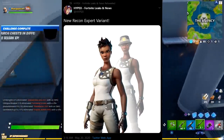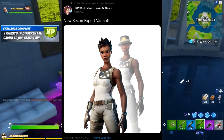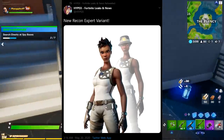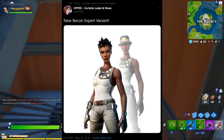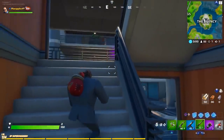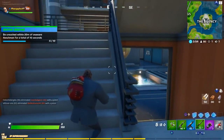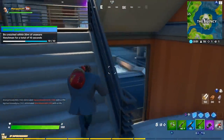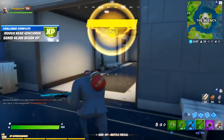Typically when stuff like this happens it means a skin will be coming back in the near future — otherwise why would they put the style out? This happened very recently for Power Chord. The skin is really plain and simple but also really clean, and it reminds me of the Renegade Raider — not by look, but by rarity. I'm really excited for the likely possibility of this coming back.